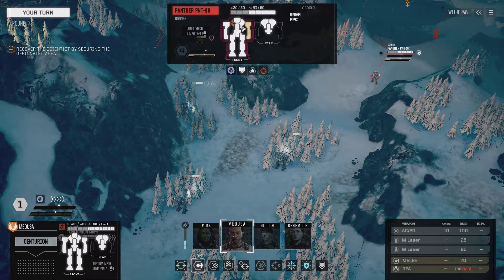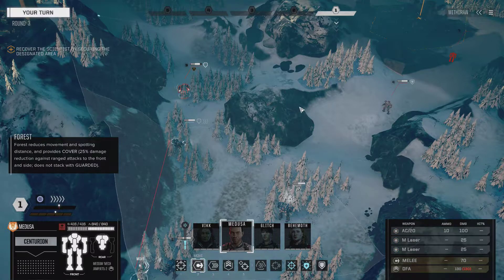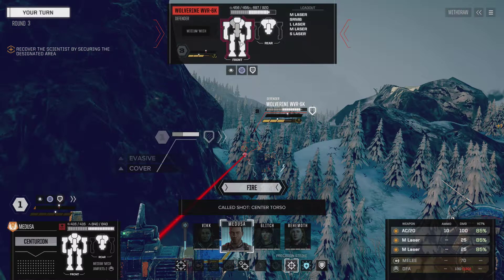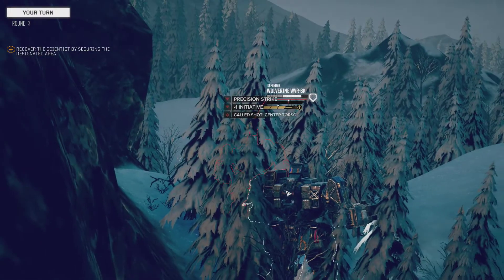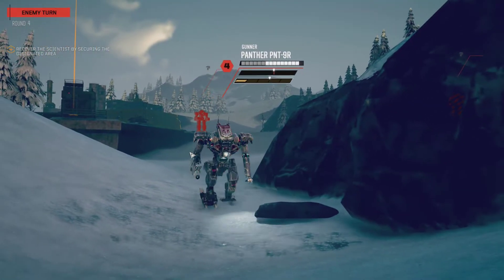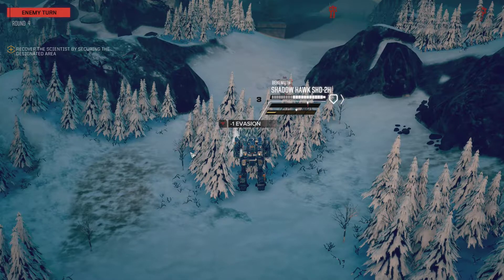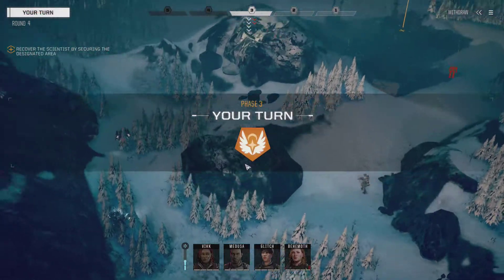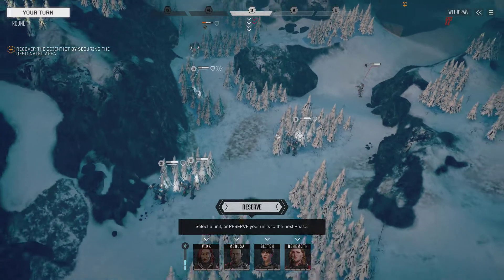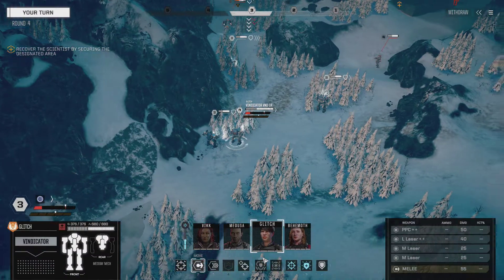That guy didn't go down yet. Here comes the panther. Particle cannon — missed. That's the missiles. I forgot about the missiles. She doesn't have that much armor, so I need to be careful with that. That was center torso, so you're toast. Fantastic. I need to go for you though. Glitch, how do you feel about center torso-ing that guy over there? It's not an ideal position here. She has bulwark, I'll just stay there with her. She can shoot from here, right? Good to go.